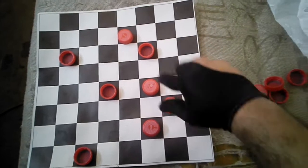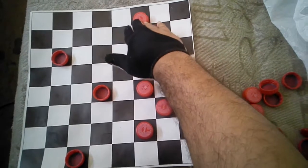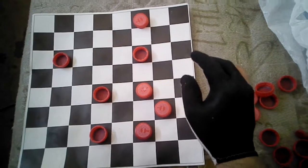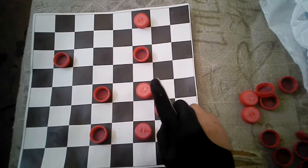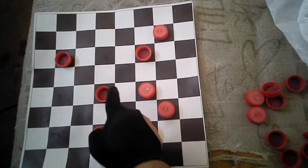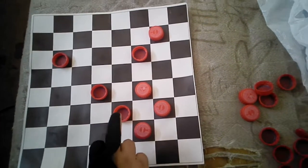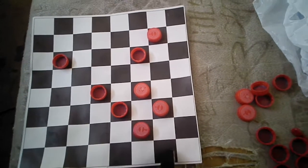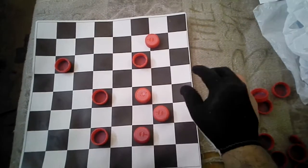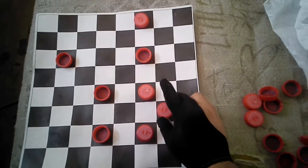You'll trap him here with this man you've got. Now you are next to move. You can do two things here — trick him. If you move here, he's gonna take this out, because if he moves here with the meaning of getting you later, you can take two of his checkers. So he wouldn't do that.